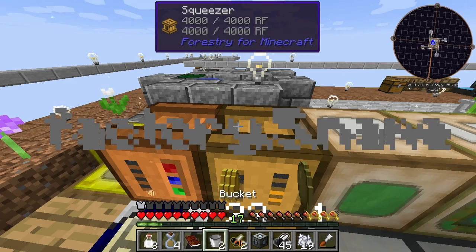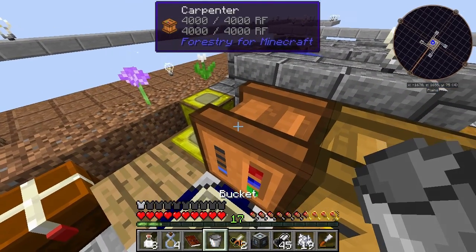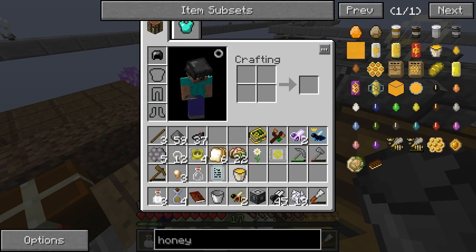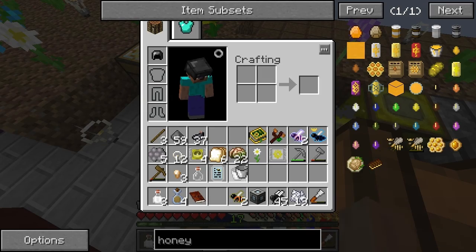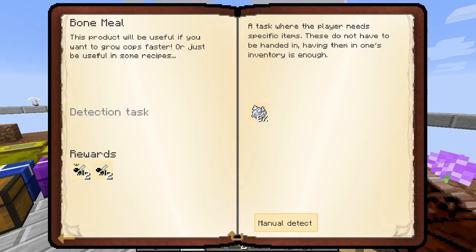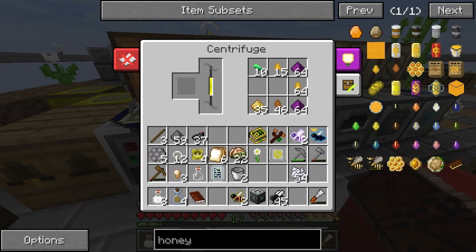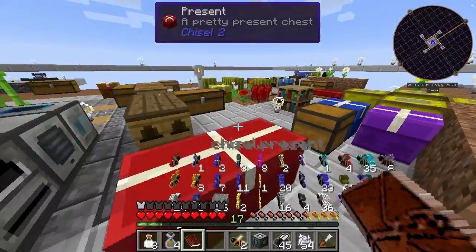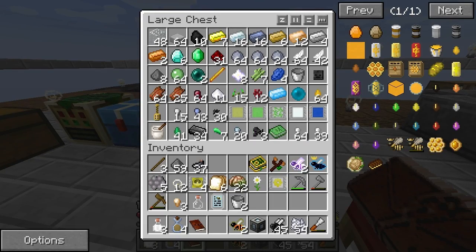Another thing I could do is perhaps bucket it out. Nice, that's one way to get in there. So then I want to do an hour - let me just do 64 bone. Let's have a look - what is that, 54? I was kind of hoping for more than that. I think I'm going to be just short - it's annoying.